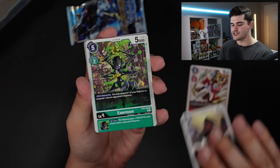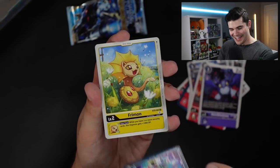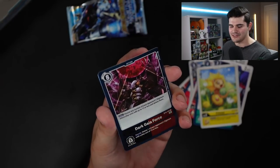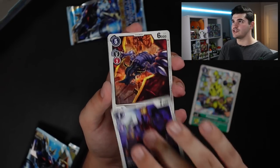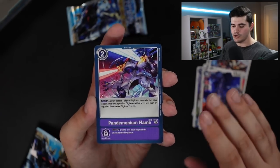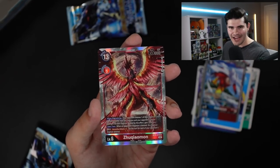We've got Gammamon, Big Boy, Soulmon, Exermon, Top Gun, Hookmon, Ginryumon, Aquilamon, Demi-Devimon, Freemon. Gammamon is our first rare, and Dark Gaia Force is our second rare — let's go! Anything with BlackWarGreymon, I'm always happy. We've got Pulsemon, Skull Satamon, Greymon, Spinomon, Captain Hookmon, Catchmamemon, Ultimate Brachiomon, Pandemonium Flame, Carriermon, TK Takaishi, Halsmon, and Zhuqiaomon is our final SR.